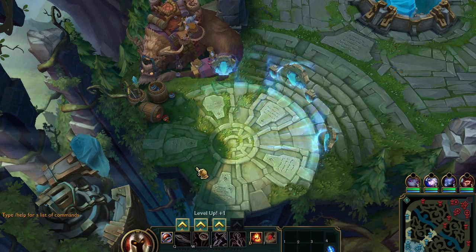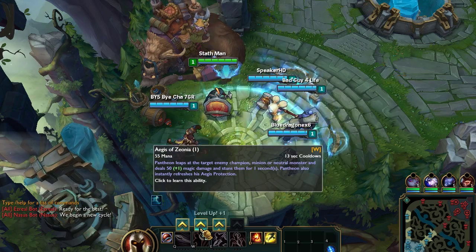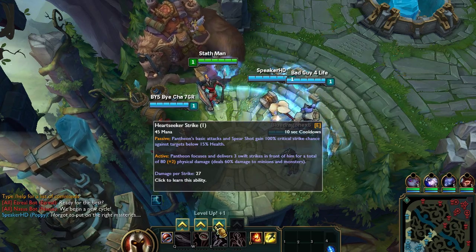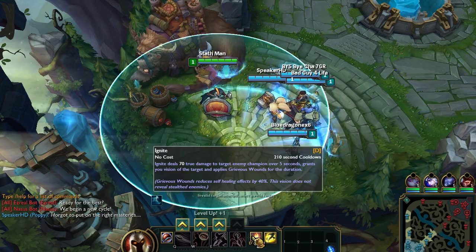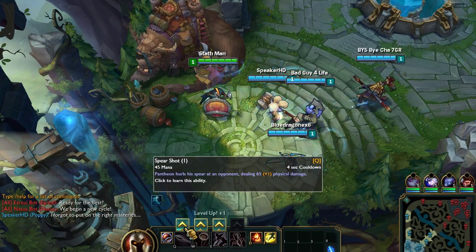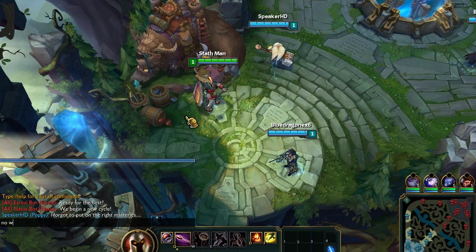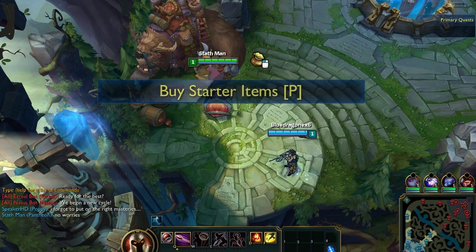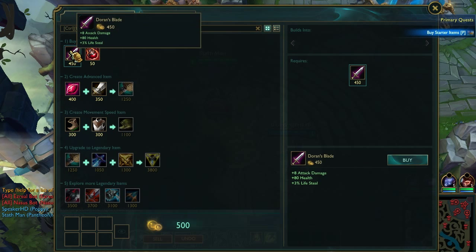Alright, so welcome to Summoner's Rift everyone, League of Legends' most popular arena, which is a 5-on-5 battle with a top, middle, and bottom lane. So the first thing I'll quickly do is explain Pantheon's abilities. By upgrading Q, it allows me to use what is known as the Spear Shot. Now, because Pantheon is a close-range character, he doesn't have much distance. But by using the Spear Shot, it allows me to throw a spear to get individuals who are a little farther away from myself.